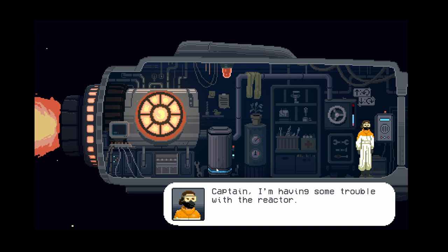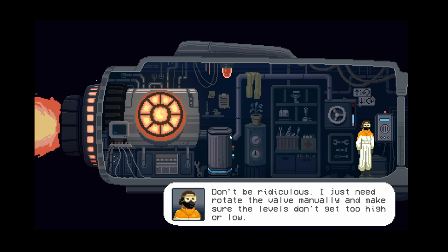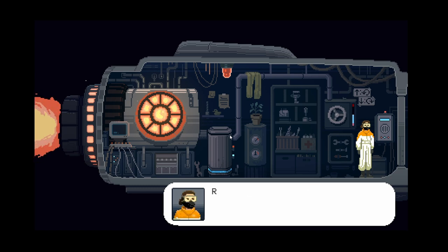Captain, I'm having some trouble with the reactor. It doesn't appear to be a mouse game — keyboard only. Nothing major. It's just that the coolant levels aren't automating. Wait, that sounds pretty serious. Doesn't that mean the reactor might blow up? Don't be ridiculous. I just need to rotate the valve manually and make sure the levels don't get too high or low. What a pain. Right?